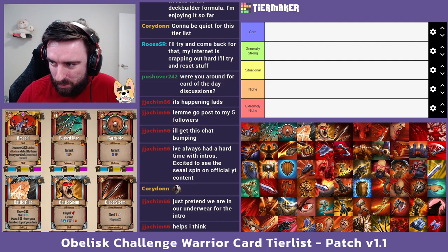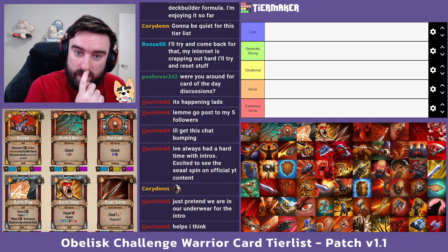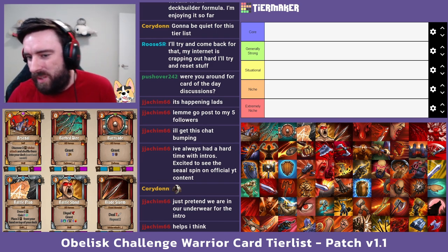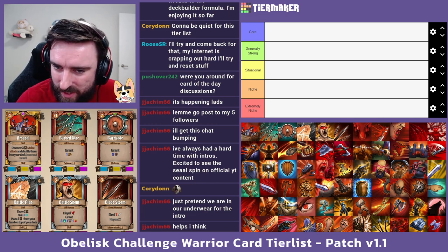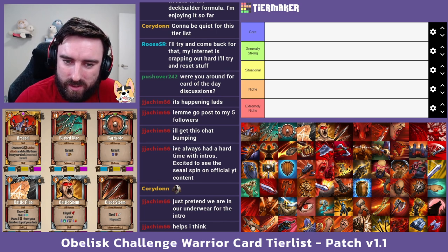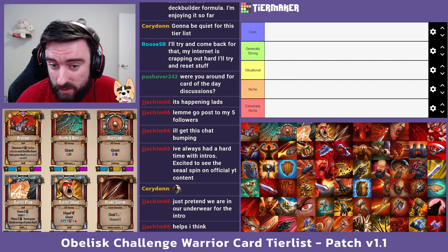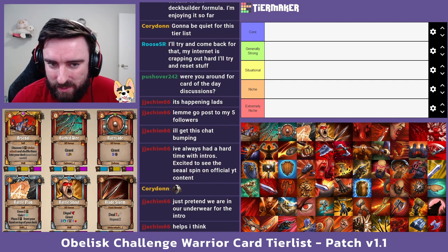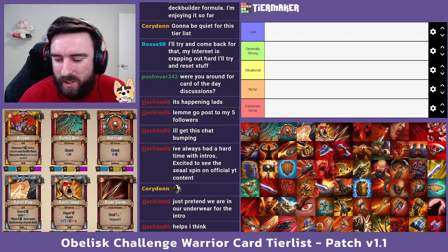Cards in the extremely niche tier are probably just cards that don't do very much or are not very relevant. I'm also going to try and judge these cards without worrying about other characters - assuming the warrior is self-sufficient. Because in random hero runs, you have no guarantee whatsoever of who your teammates are going to be. Your comp is completely random - you can have no healer, no scouts, triple warrior, that kind of thing.